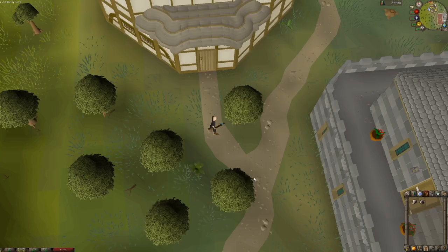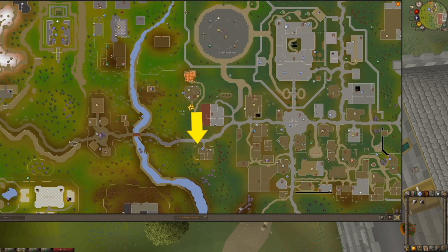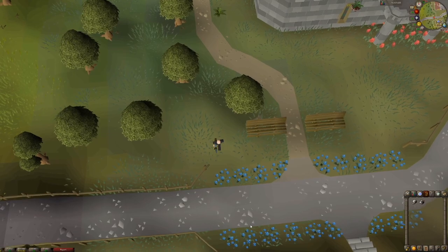Starting, you'll need to have completed the quest Gertrude's Cat, where you receive your first kitten as a reward. If you need another kitten, go back to Gertrude. The quickest way to do this is to get there by running west from Varrock or south from the Cooking Guild, which can be reached via a skills necklace.